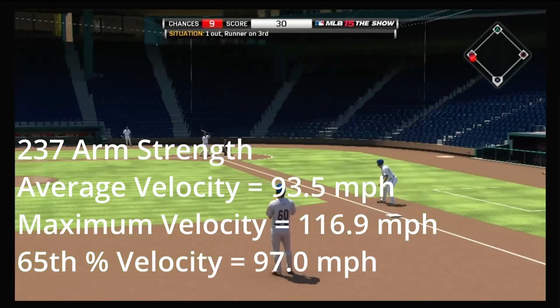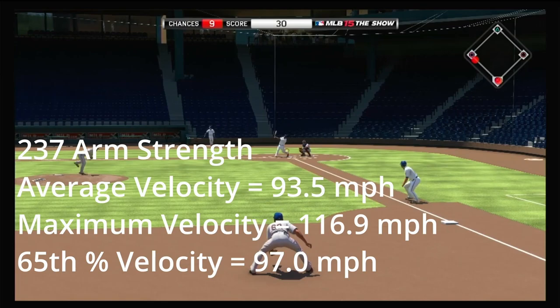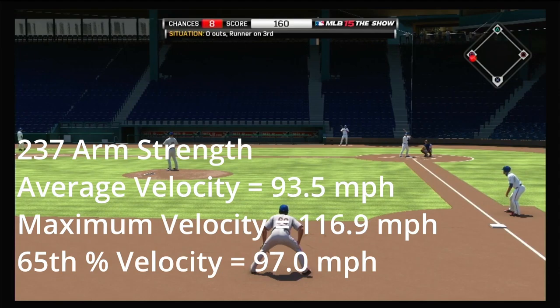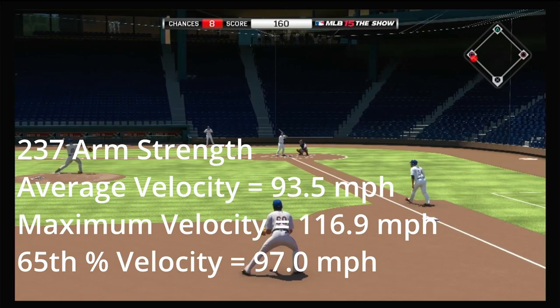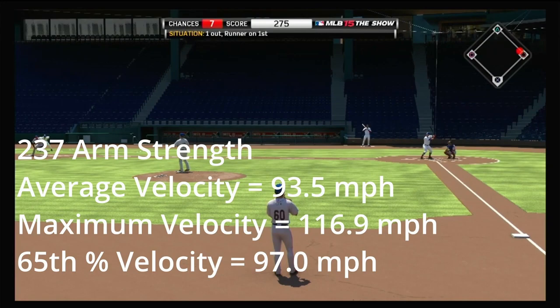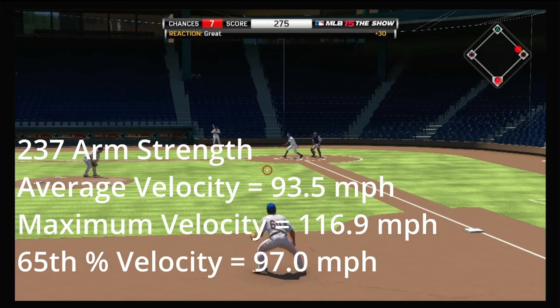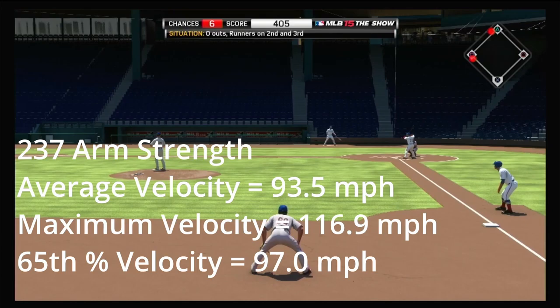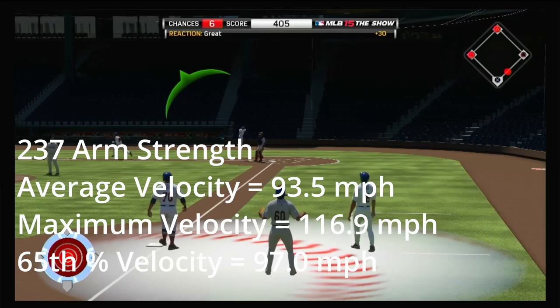Moving on to the guy with 237 arm strength — again that's 222 plus 15 from equipment boosts — his average was 93.5 miles per hour across all of his throws. I did the most sessions with him to get as much data as possible. That 93.5 mph would put him in the top 100 among all pitchers for last year when sorted by four-seam fastball velocity. He'd actually be tied in 90th place with Justice Sheffield and two other guys. His 65th percentile throw speed was 97 miles per hour.